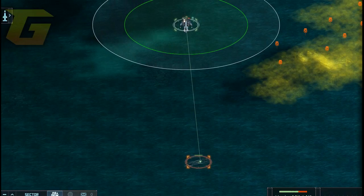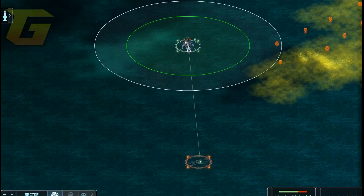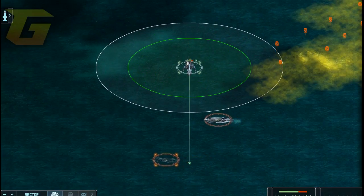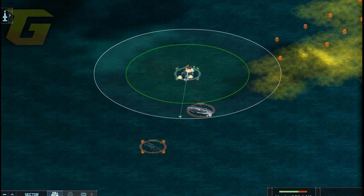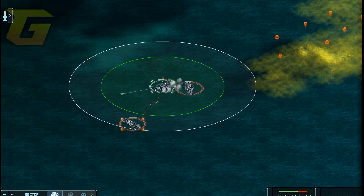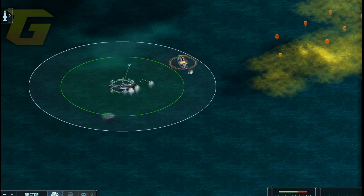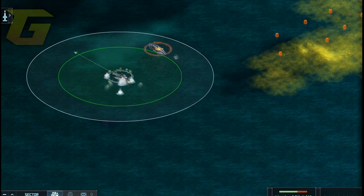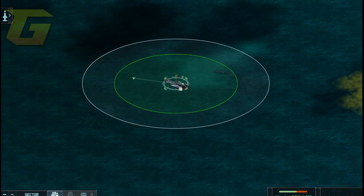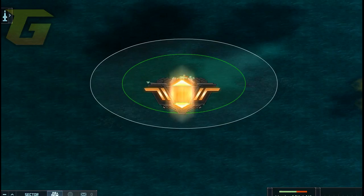Guys, I got a question. The Godward Gatling gun says it speeds up the load as it fires. But I don't get that — it fires at the same rate every time, at the same speed every time. I don't get what they mean. So guys, if you can explain that it would be really helpful.